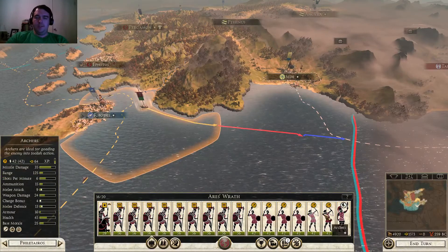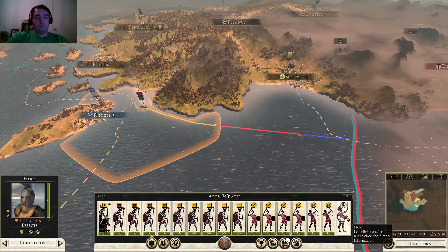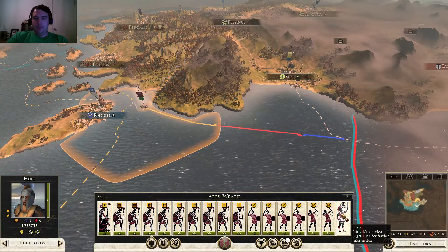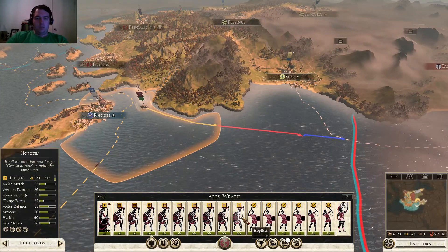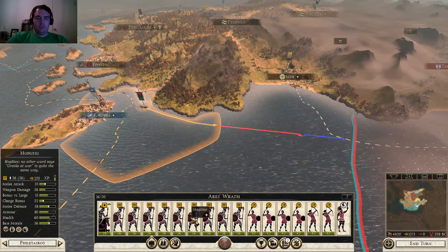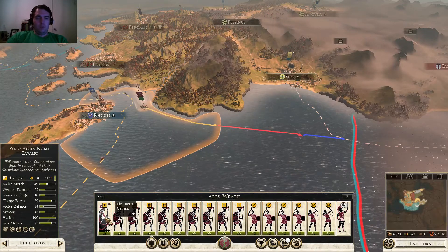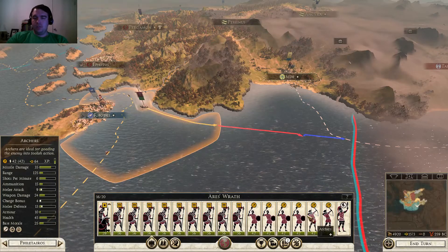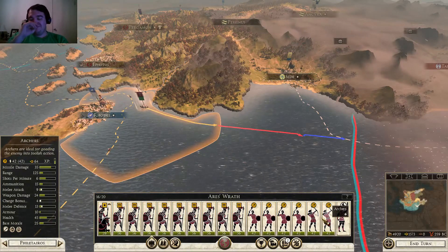Got a nice full army here with a hero. Just a buttload of hoplites really - a faceload of hoplites. We've got our general on horseback, a bunch of slingers, a couple archers. That's about it.